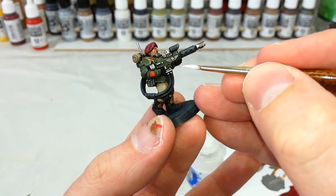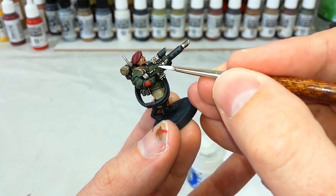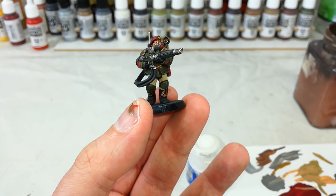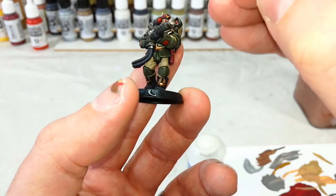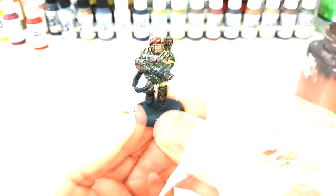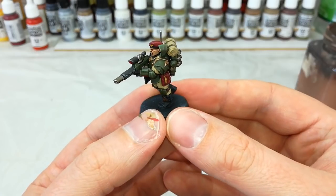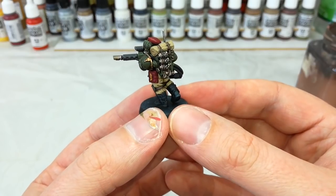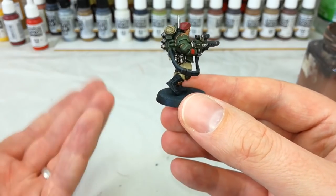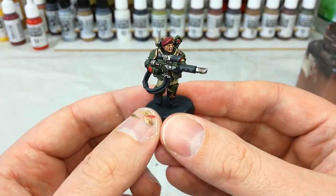The final final step: get yourself some White Scar and just touch in the tips of the eagle, flicking down the edges of the wings to create the impression they've been properly painted. If you're careful you can also just touch the edges of his teeth. With those last details done, our Kazurkin — or Stormtrooper or Tempestus Scion — is complete. You can spend ages on these guys; they're packed with detail and each is a little bit different, meaning you've got a squad full of heroes to paint up as you like. You may notice I didn't do anything to the boots either — once those had the Dark Reaper drybrush and the wash, you just don't have to touch them.